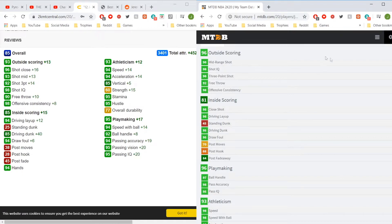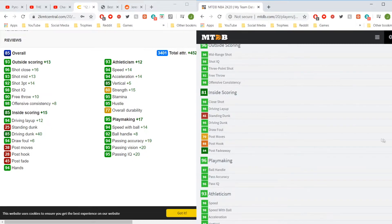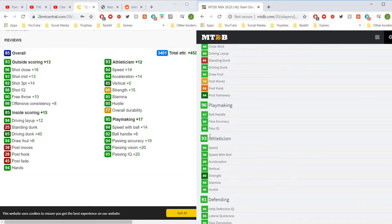His mid-range is up by three, shot IQ up by six, and for some reason his free throw is better too. I don't know why 2K downgrades stats — they even did it with close shot. But the big one here is plus 10 driving dunk. If you've seen the gameplay, some of his dunks are absolutely insane. Post moves are so much better — he even has 84 post fadeaway. Athleticism is much better too: 90 vertical, 98 acceleration.